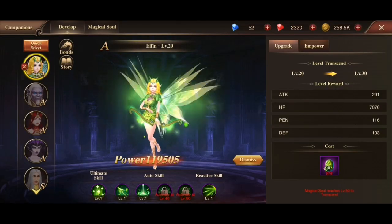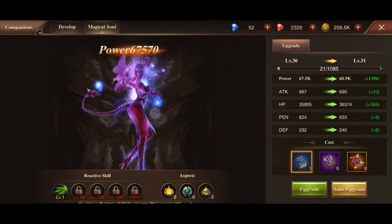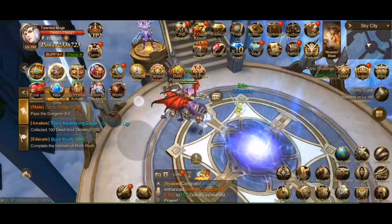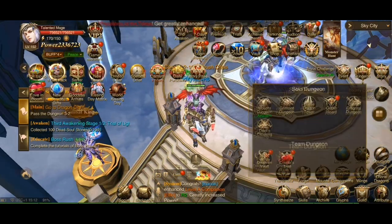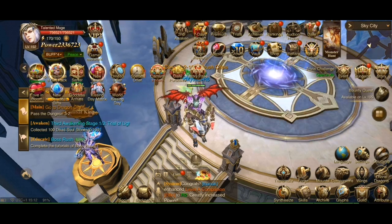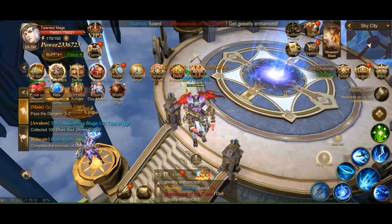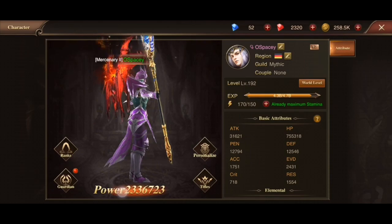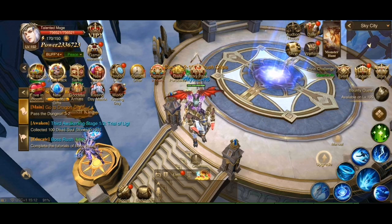And of course there are companions — mine is this cute little Elfin. The companions also have souls that may not necessarily match the companion itself really well. Doing side quests and all kinds of dungeon runs or events — there are an insane amount of those every day — will get you overpowered in no time. I am currently hitting over two million power. Not too shabby.